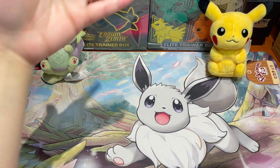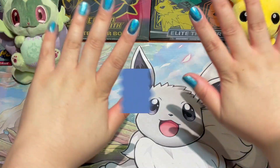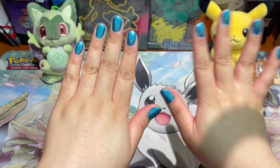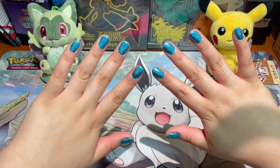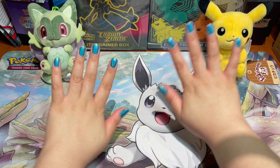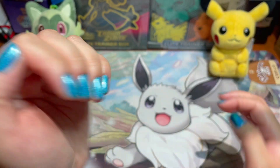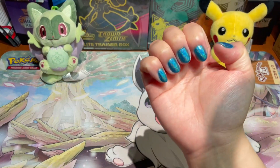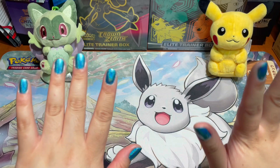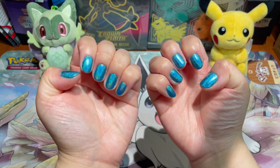But before I reveal which Paldea starter we're unboxing today, we have to do our mandatory nail check. These nails — I did not have them planned for today's video. They were just a plain nude color earlier this morning, but I started cleaning the house and they got chipped, so I had to repaint them. Now we have a more colorful, vibrant, holographic sparkly color — a nice teal blue shade. This is Holo Taco and it's called Hydro Power.